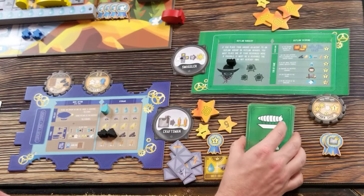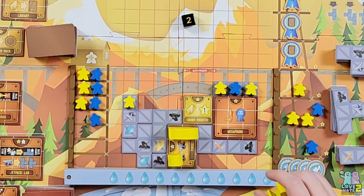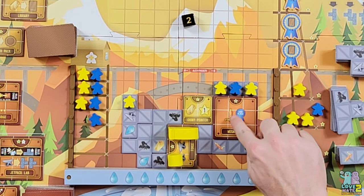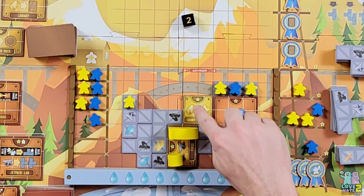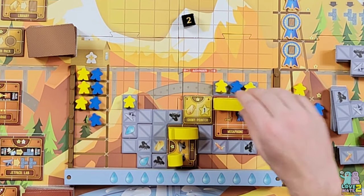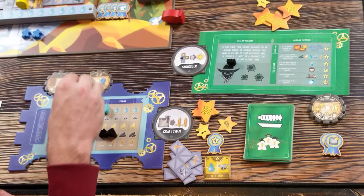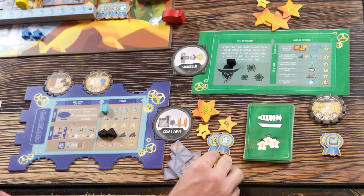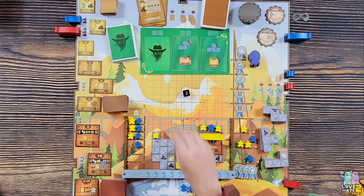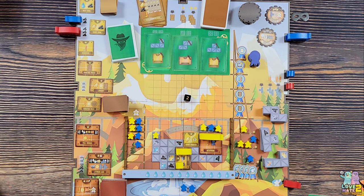Opponent rolls two - moving the dreadnought. It makes sense to move it here as that gets a whistle. Each of us gets a ribbon, and it would also activate this workshop for a gold and a whistle. I gain a random award from my winner's circle - it might be slightly wrong rules-wise since the opponent didn't get anything, but that's how I'm reading the rules.